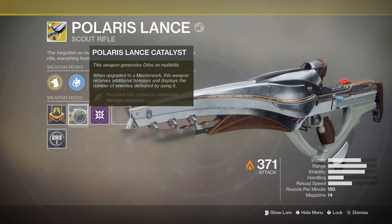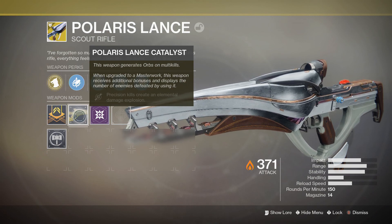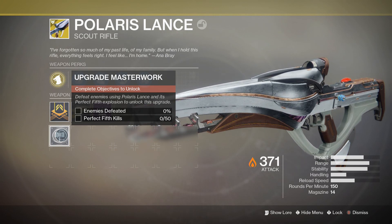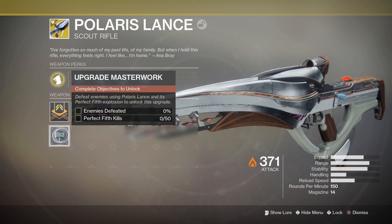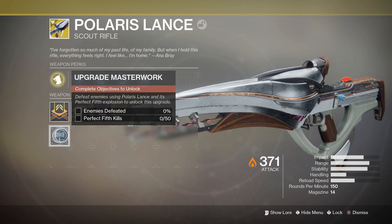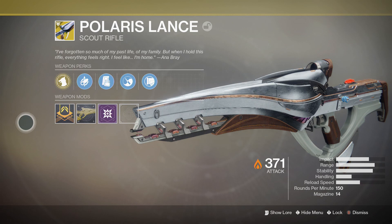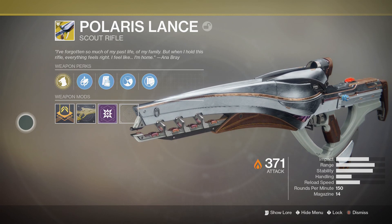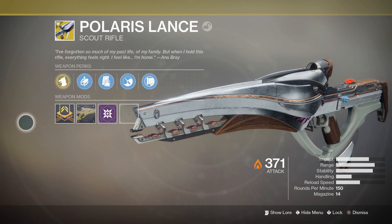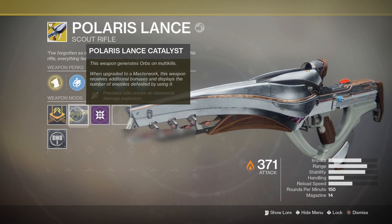Precision kills will create an elemental damage explosion. To upgrade the masterwork, you'll need to complete two objectives: defeat enough enemies to get to 100 percent, and get Perfect Fifth kills. You'll need 50 of those to complete the catalyst. But there you go - we got the catalyst.